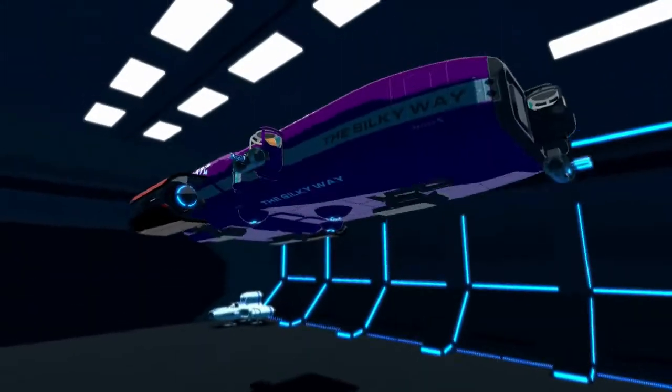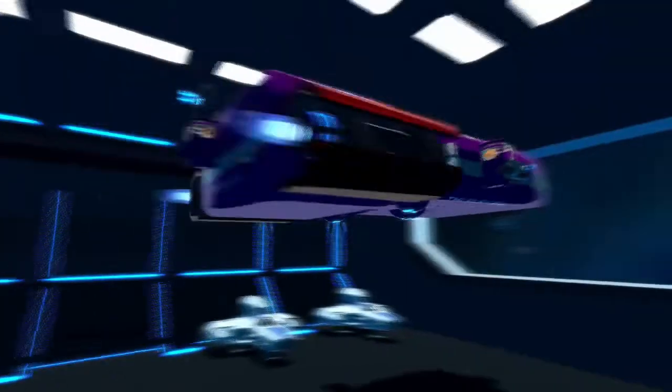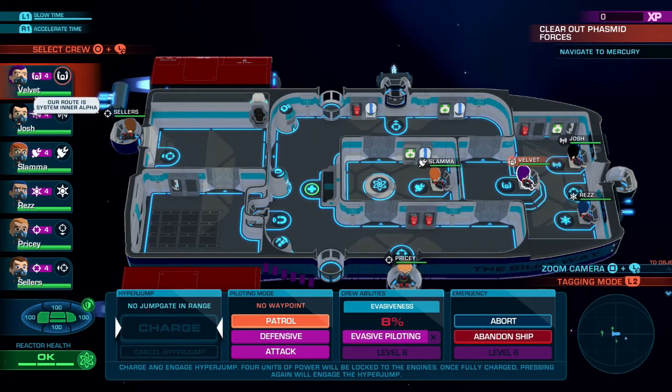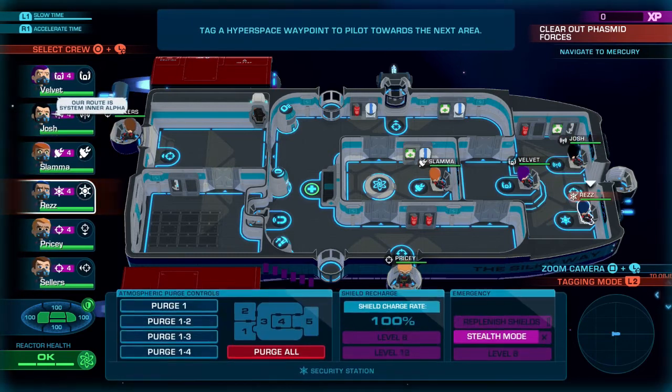So once you're ready, go ahead and launch your ship and we're going to go out into space. While we're floating around in space, we're going to go ahead and get the escape velocity and back from the black trophies out of the way.